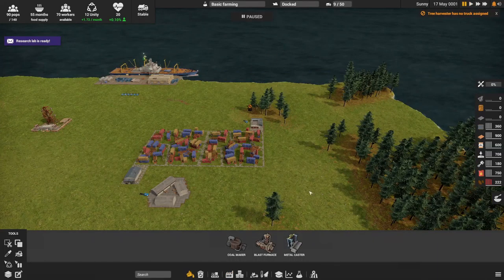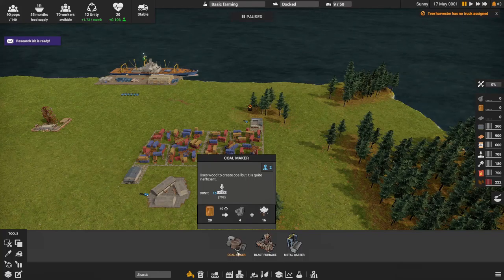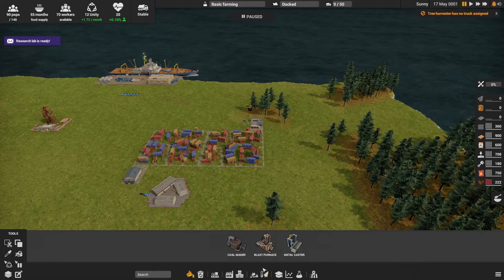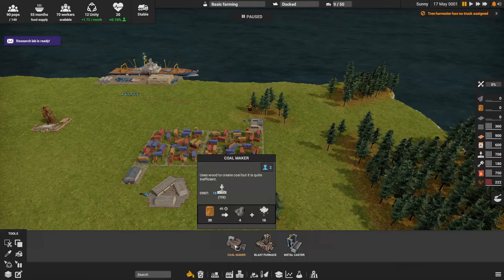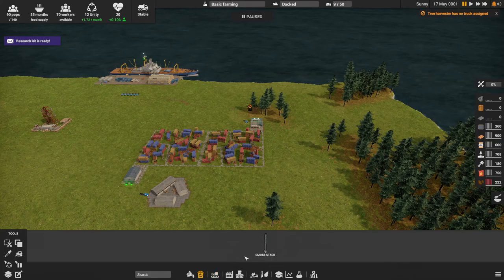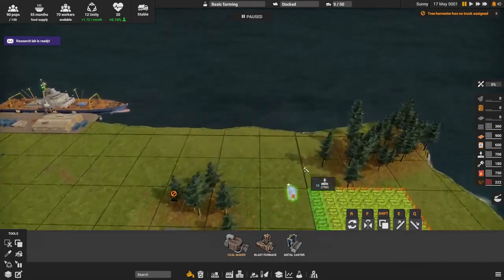The first thing we can do is start making some coal — that's what we can use the wood for. There are different recipes. As you can see, there's an output of coal and exhaust. Most machines have exhaust — except the metal caster since it's just casting. Under waste management there are smokestacks which allow venting of exhaust gases. I'll show you how many workers are needed for each one — this is where colony management comes into play.